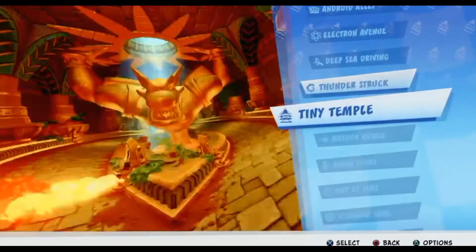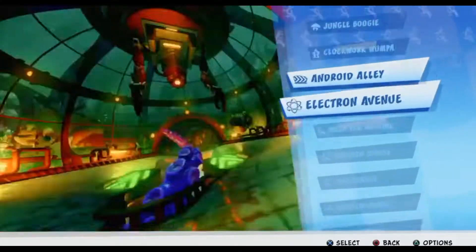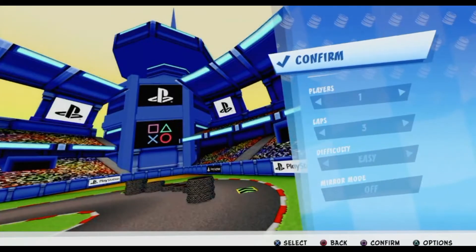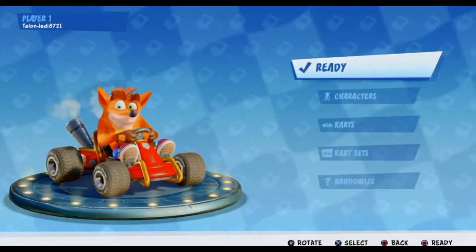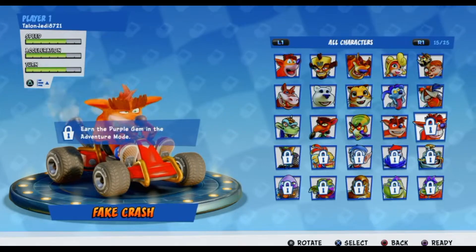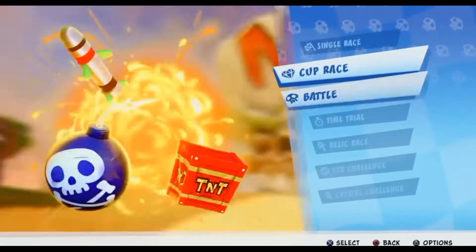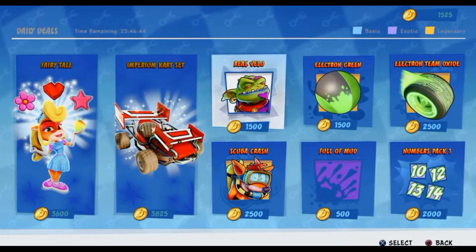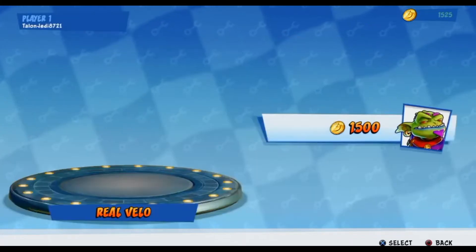Gameplay performance-wise, you're racing in the traditional racing style setup. You can change the controls to use the triggers and whatnot, or go with X as the gas pedal and pull back on the joystick to reverse. In terms of characters, you get 10 to start off with and there are five unlockable in the story. Then you can go to the Pit Stop and spend in-game currency — not microtransactions.